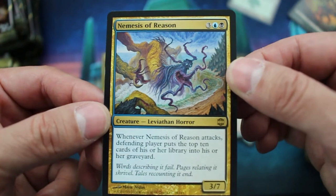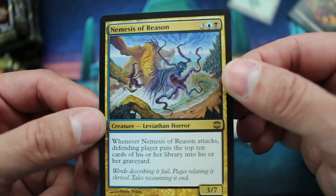Whenever Nemesis of Reason attacks, the defending player puts the top 10 cards of his or her library into the graveyard.